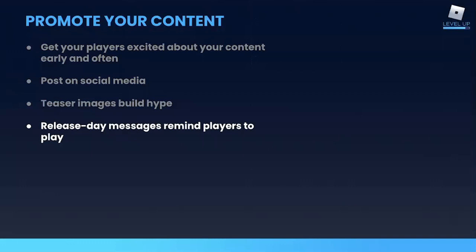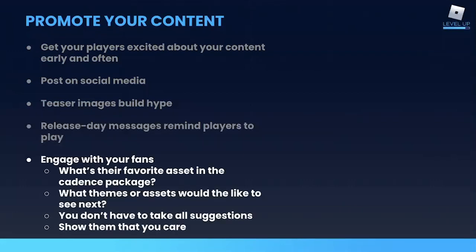On release day, let them know the content is available right now. You want to engage at every stage of the release — tell your players what's coming, then tell them it's here, then ask them what they love about it and what they want to see next. You don't have to take every suggestion and not all of them will be great, but just asking shows that you care about their opinions and they'll appreciate that.